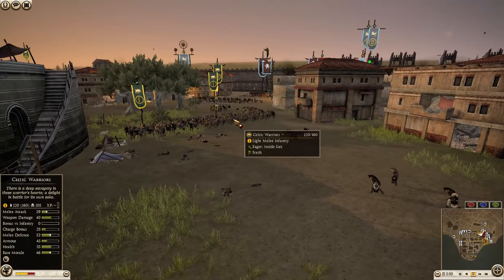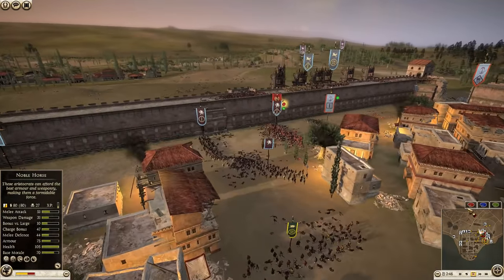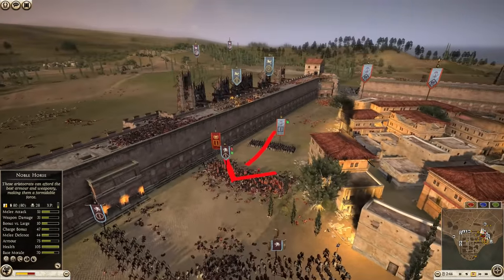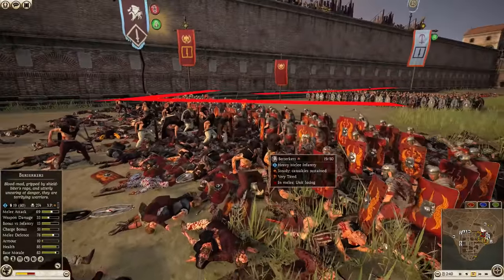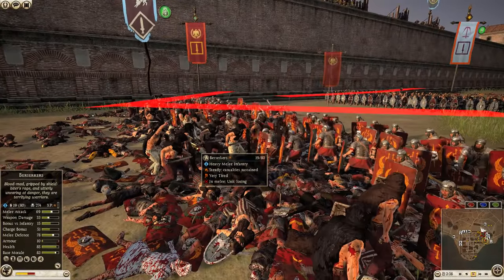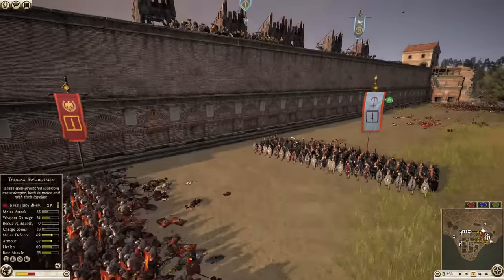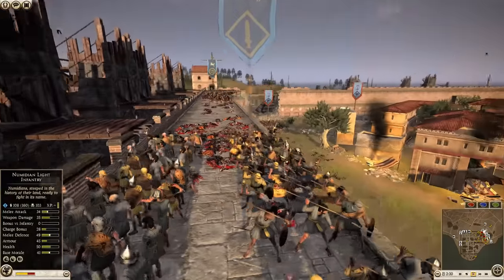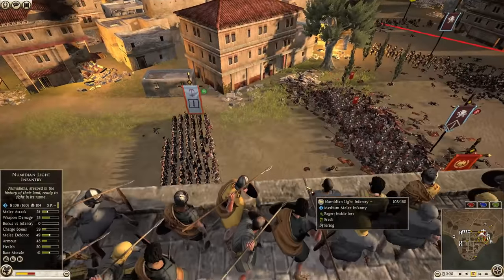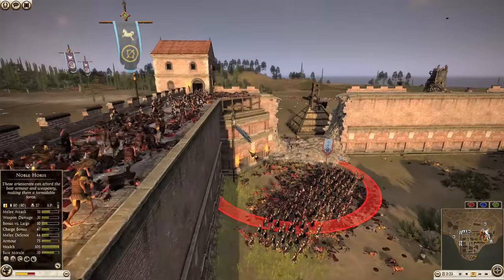If the armored legionaries could break through this line of Celtic warriors, they would be able to flank around and support the push over here. That push seems to have lost all momentum — 19 berserkers are single-handedly holding back 96 men. There's a unit in reserve which is good, and right above them some light infantry are about to flank.